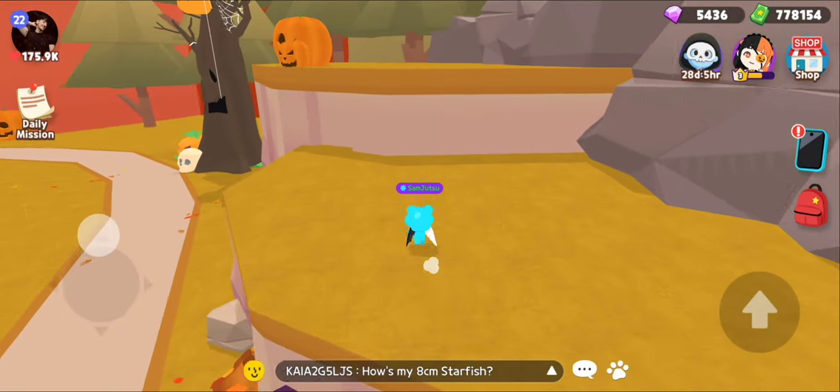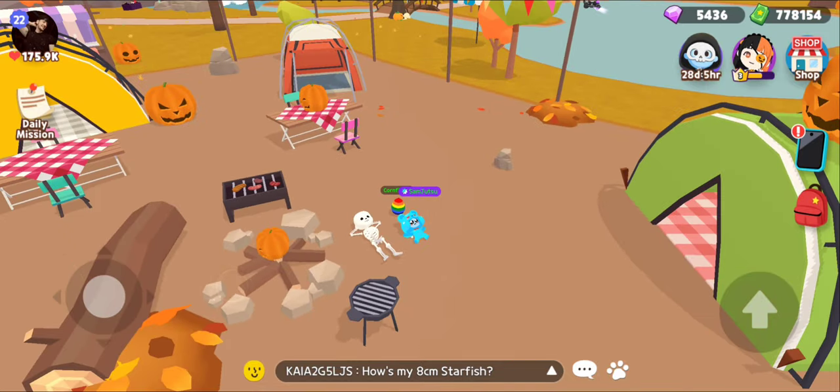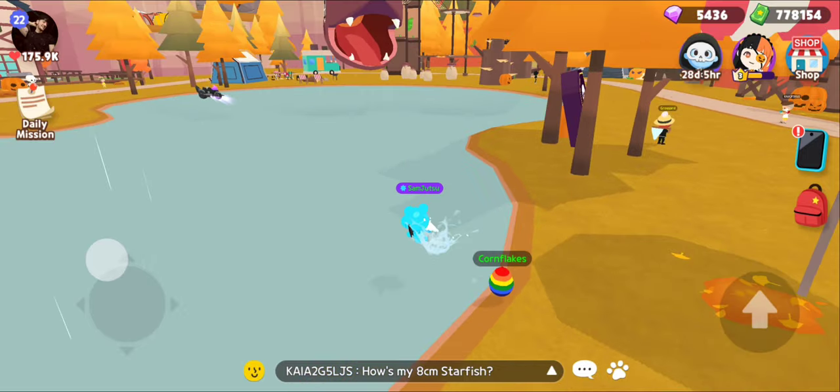They're harder to find than the leaves — the leaves are way easier. They'll even be one up here. But this update is adorable — look, they added pumpkins and skeletons everywhere. Also this haunted block is following me.